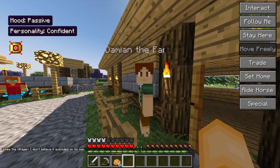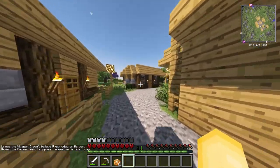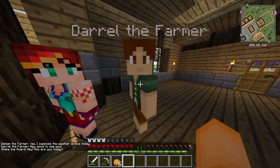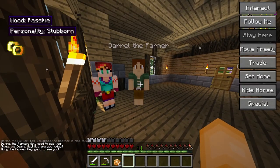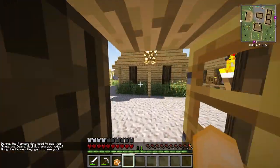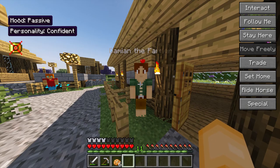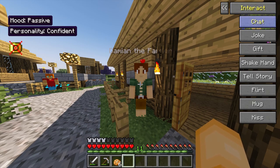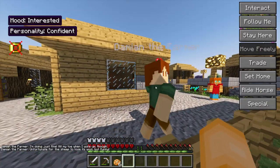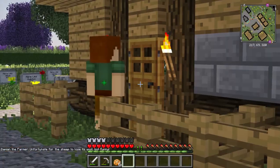Hi Damien. I can't befriend them until I give them diamonds. I think you are the guy that I trapped in here. He's stubborn. I'm stubborn - that's not a good relationship. Are you stubborn? You're confident. You're passive right now. Oh, he kinda likes me! I want you to stay right here so I can find you later.